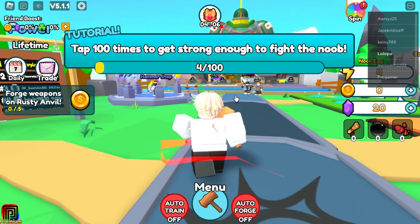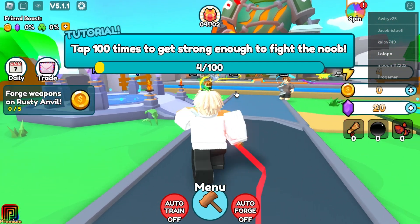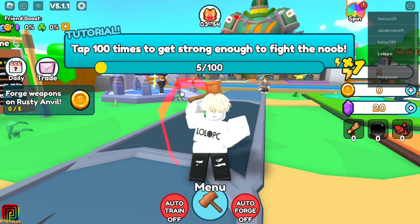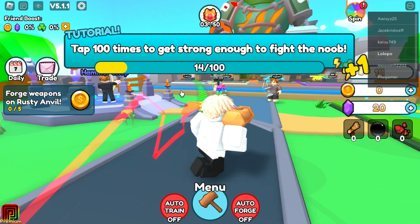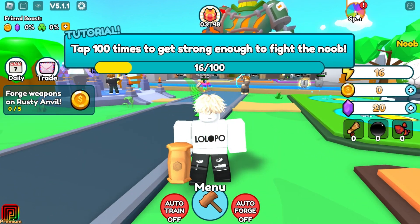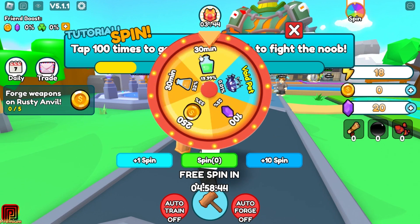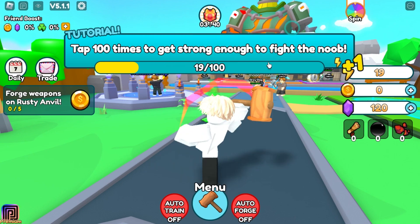I'm going to show you all the working code of this new game. Right now I am a noob and the game is telling me to tap 100 times to get strong enough to fight. I have to tap 400 times. I think this is a lazy idea so I should spin - I hope I'll get some money or power. I got 120 gems!